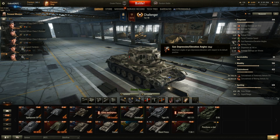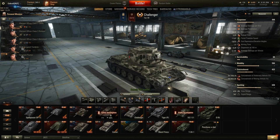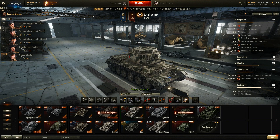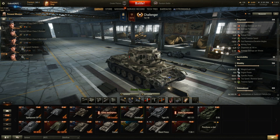Good things about it: minus 10 gun depression, which is really nice. Really nice DPM — 2700 is quite good. The Comet is known for good DPM at 2500, so yeah, it's good DPM. And the mobility in a straight line is actually quite good as well. But that is where the good things end.